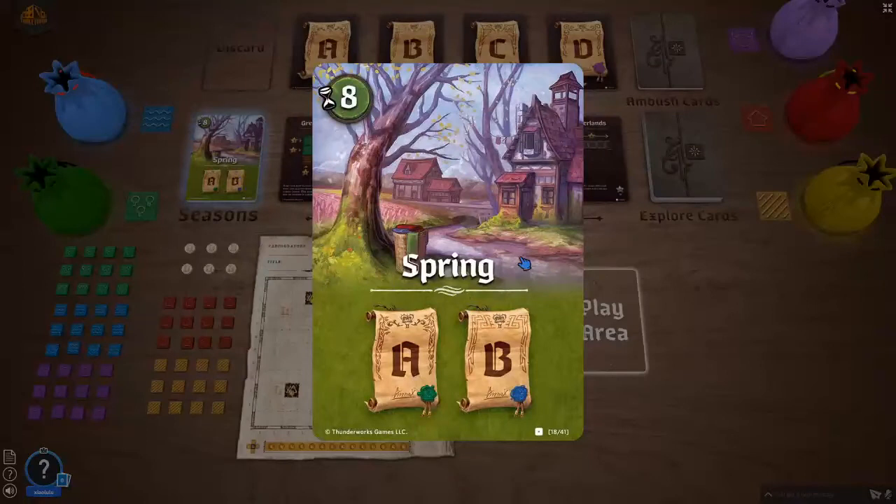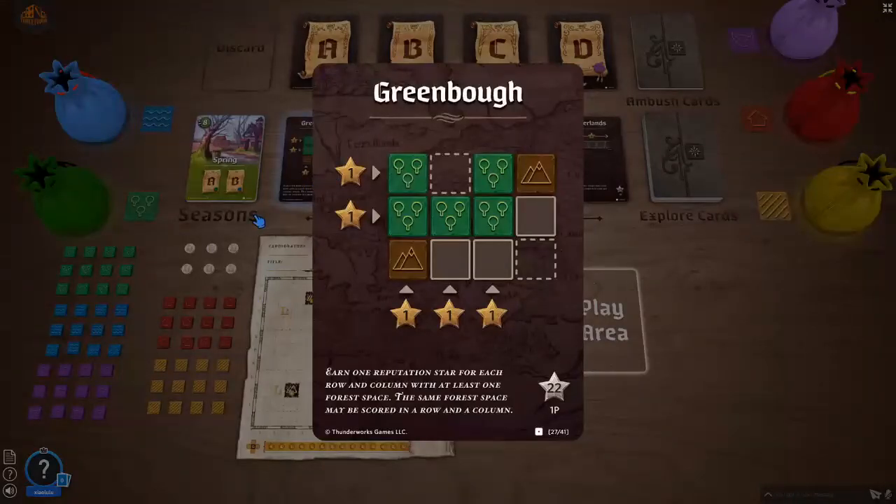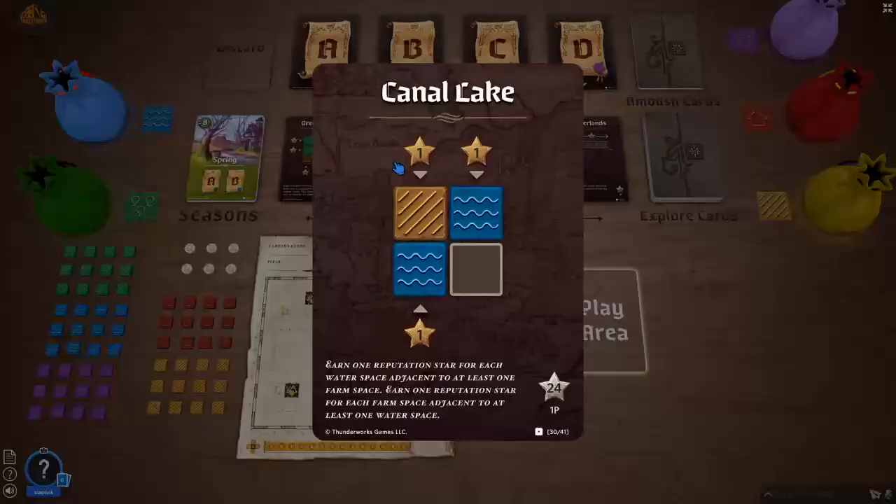We start in spring, and for spring scoring cards A and B are being scored. Scoring card A is Green Bow — you earn one point for each row and column with at least one forest space. The same forest space may be scored in a row and a column. So I want forests basically all over the place if I can. We also have Canal Lake: one point for each water space adjacent to at least one farm space, and one point for each farm space adjacent to at least one water space. So here I want to have farms and water right beside each other.